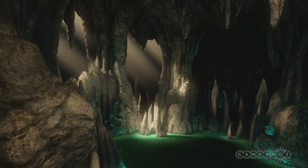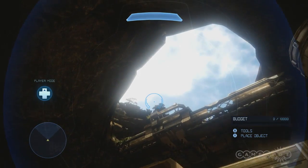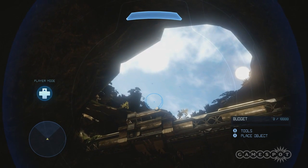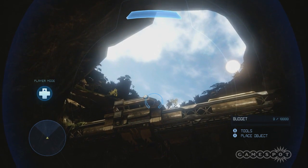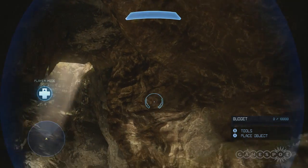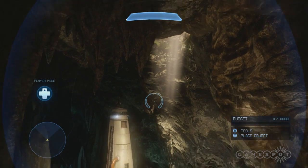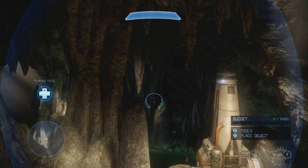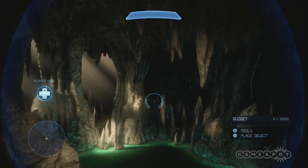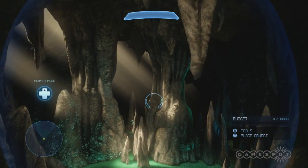In terms of how high you can forge, you cannot go past those girders up there. But if you turn 180 degrees and go all the way out, it gives you an idea of how far you can go. In the far distant area there are two giant pillars — they look close here, but it actually takes a while to fly out there. That would be the ending point for the entire forge zone.